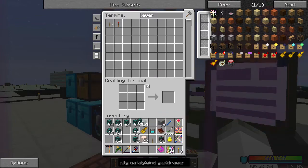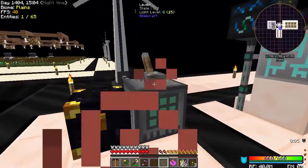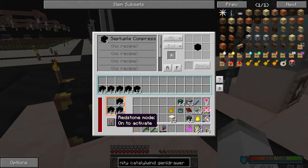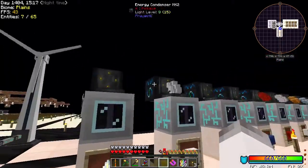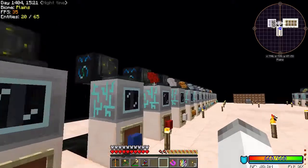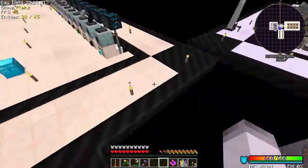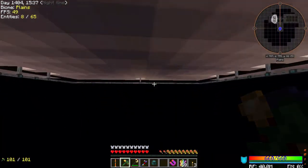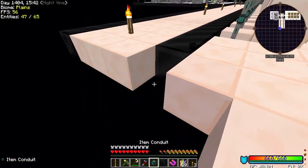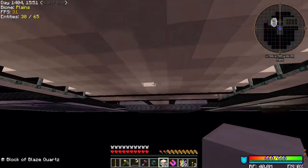Adding a lever and setting redstone to activate will let me turn it off while working in there. The extractors will eventually have some stacks to work through. Let me break an unused conduit and come down to steal a block, then start transferring stuff over. We have iron and gold in the condensers.